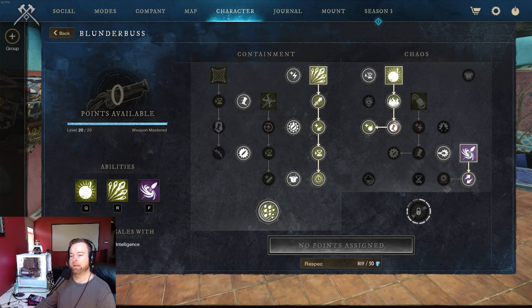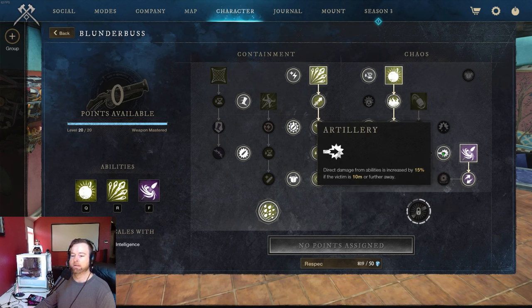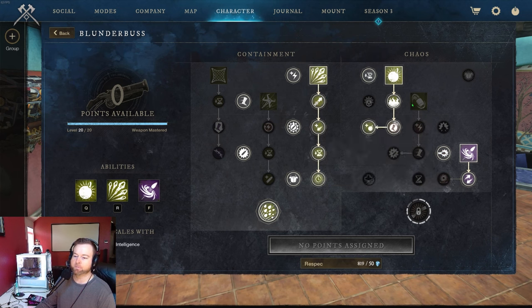For the blunderbuss, I'll explain the blast shot: it will knock down the gorillas, so if you catch aggro from one it provides some CC. It won't do anything to the iguanas or the big mammoths, but it will stun the gorillas. It also adds rend for 10% for six seconds. During the first boss fight, the gorilla might be on one side of the arena while you have to manage the glyph ring. Having something that does extra damage from 10 meters away is big during boss fights — that's 15% extra damage at 10 meters or further, and yes, the blunderbuss can hit from that far.